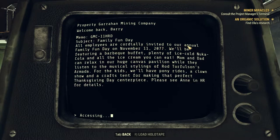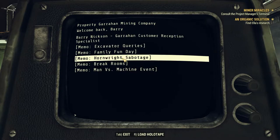All employees are quarterly invited to our annual Family Fun Day on November 11th, 2077 — featuring a barbecue buffet, plenty of ice-cold Nuka-Cola, and all the ice cream you can eat. I've always wanted to drink an actual Nuka-Cola — I don't know why, even though it's just a video game thing, it seriously sounds refreshing. Mom and dad can relax in a huge canvas pavilion while they listen to the musical stylings of Rod Torfoulson's Armada.